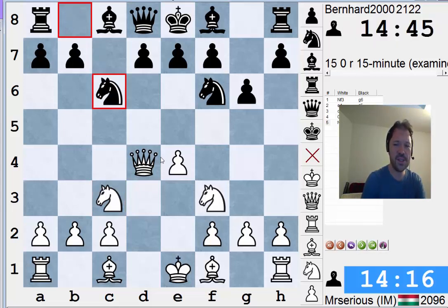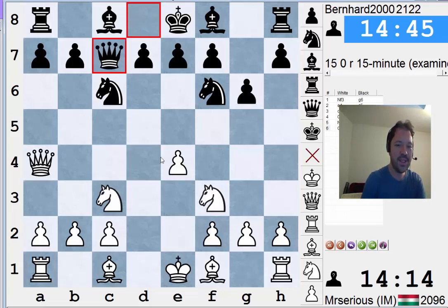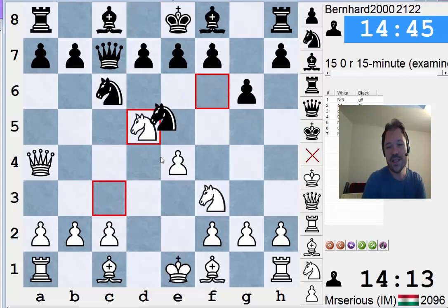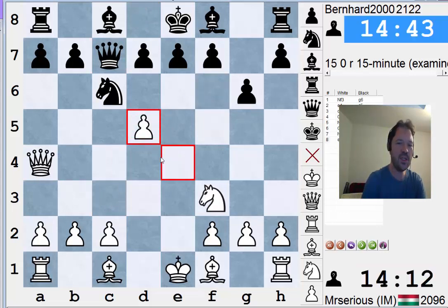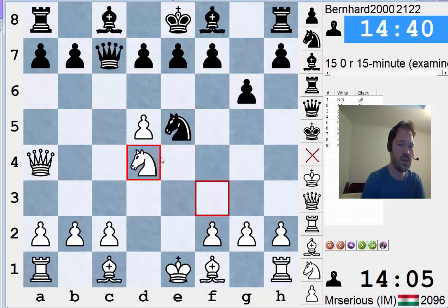After Nc3, black plays Nc6. We play Qa4, which is critical. Now black has experimented with some offbeat moves in this position, including Qc7 and Bg7. If Qc7, white has Nd5, and after Nxd5, there have been a few games with Nxd5, exd5, Ne5. Although we've seen some games in the database with Bf4, I think Ne4 poses more problems, when the knight on e5 isn't allowed to trade itself off, and white retains a lasting advantage.